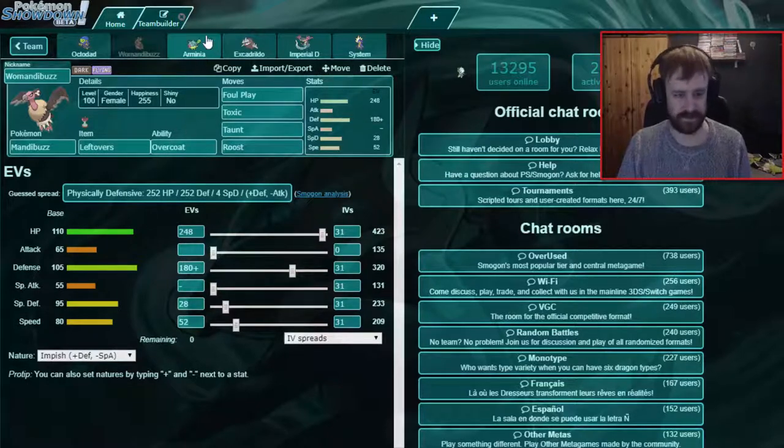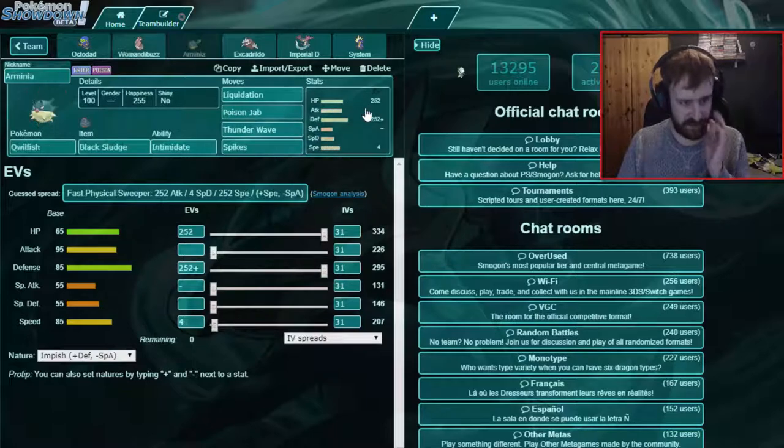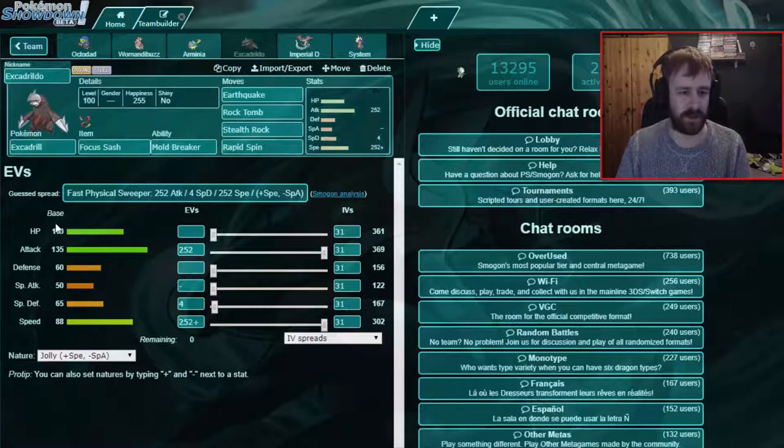Then we have a Fist Death Qwilfish with Intimidate — this is our demand-hand switch-in that gets Spikes. Since we want to Circle Throw things around, we want hazards, and there we've got a spiker. Then we've got Excadrill, our Focus Sash Excadrill, which is everywhere — our Rapid Spinner and Defogger.